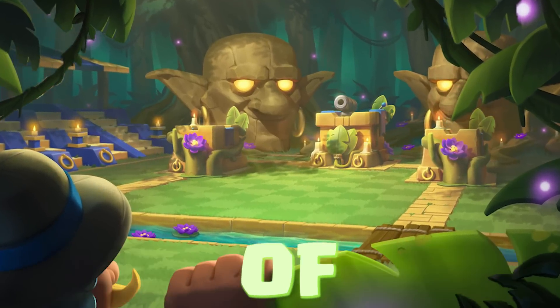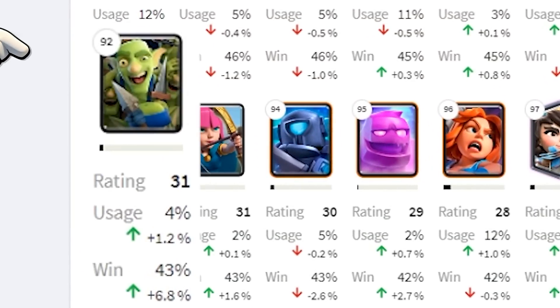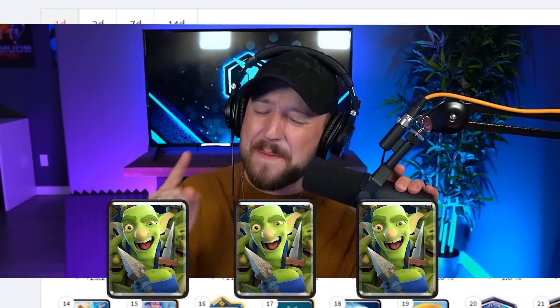The Goblin Gang just got a massive buff and might be one of the strongest cards of the new balance update. With the return of the third Spirit Goblin, win rates have instantly skyrocketed from the 92nd lowest rated card all the way up to first in all of Clash Royale. I have three of the best Goblin Gang decks to put it to the test.